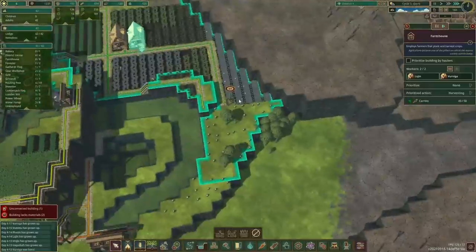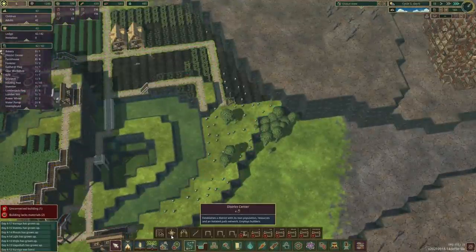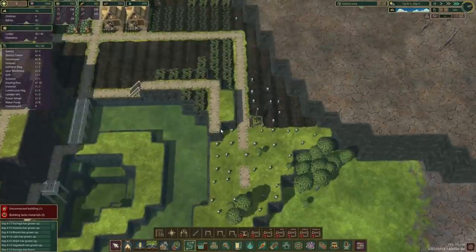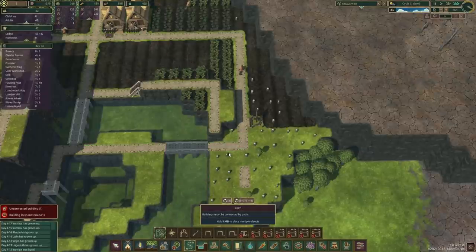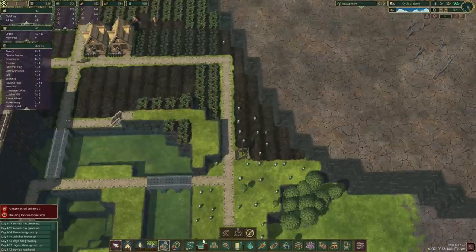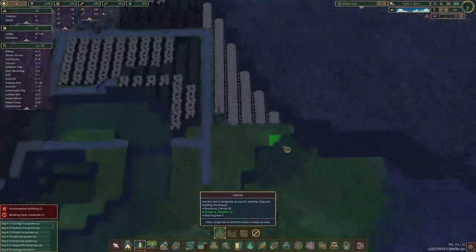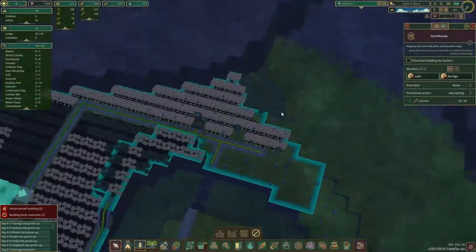Let's have a beaver chop down the final trees and bring this road through. I don't think we need the road on top — if they want a shortcut we could do something like this. Yeah, that looks good. So that way even more carrots, now potatoes. Yep, they can reach them all.